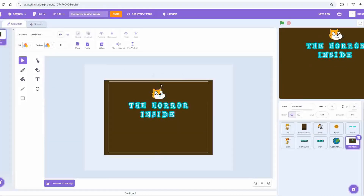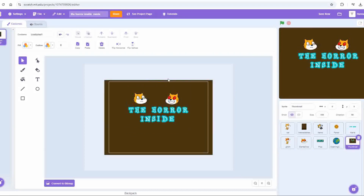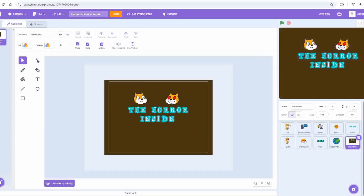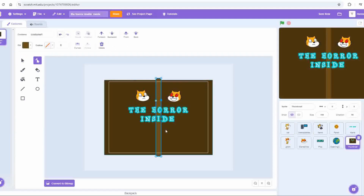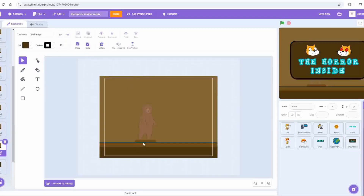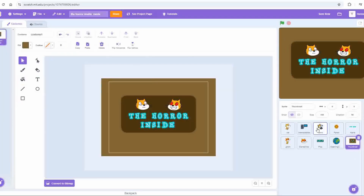Finally, I made a thumbnail for the project — other than that it was just playtesting and bug fixing, nothing super special to show there. I did have someone ask on a previous video that I start adding gameplay previews to the end of these coding videos, so I'll be showing that after I sign off — although for a game like this I suggest you go play it yourself first so none of the puzzles get spoiled. But apart from that, thanks for watching, I hope you enjoyed this video. Like and subscribe if you did, it lets me know that this is something you want to see more of. Join the Discord linked down below and I'll see you next week with another video. Bye!